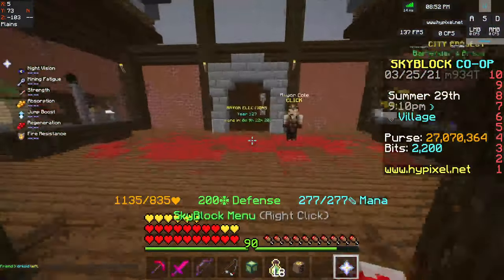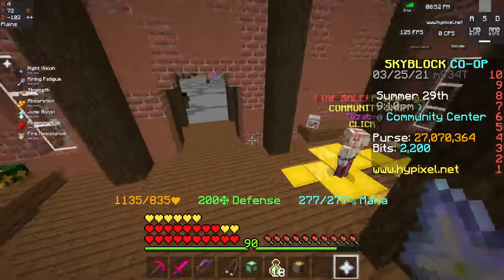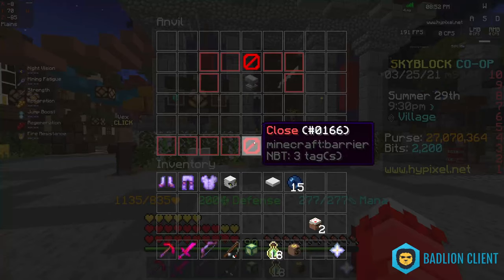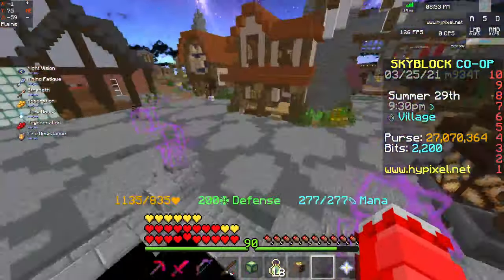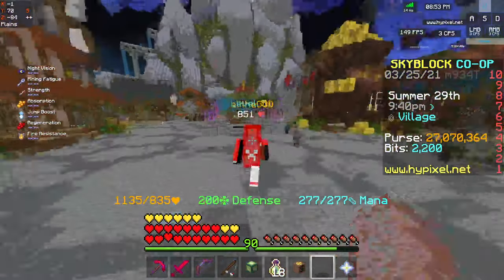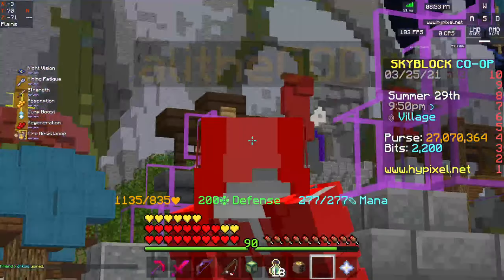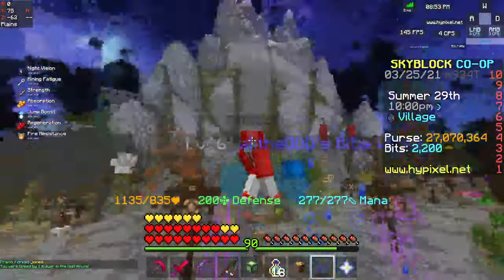Plus you'll probably get more bits and can buy other stuff with them. On top of getting your money back, you get great perks like using '/visit' from anywhere and accessing the bazaar with commands. If you get a high Fame level, you can make a lot of money just by AFK-ing with a booster cookie on — potentially around a million coins each time.